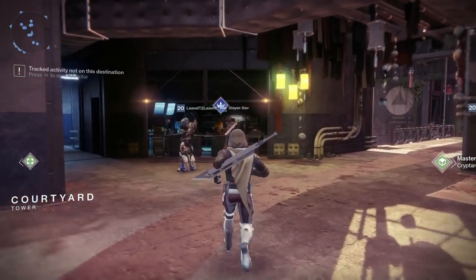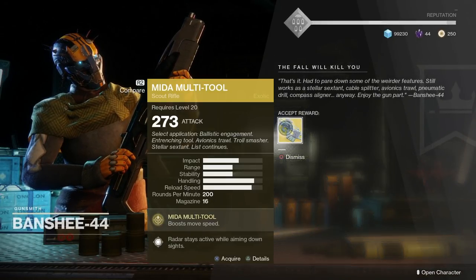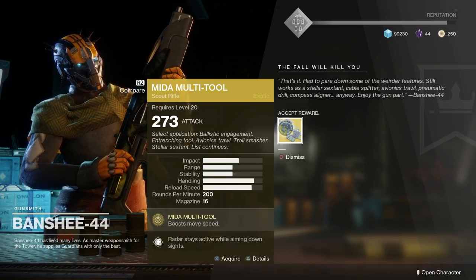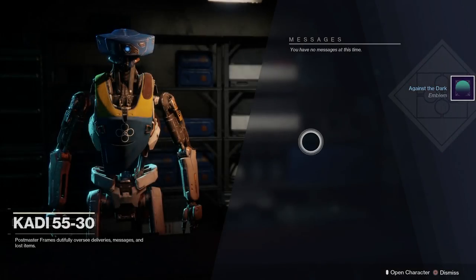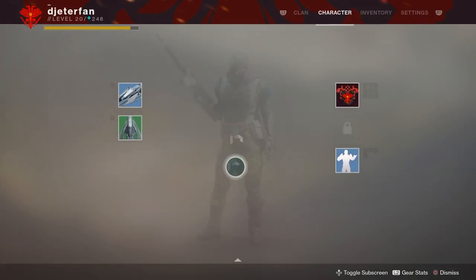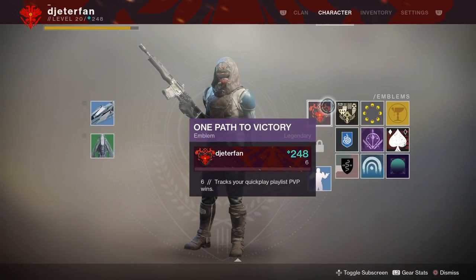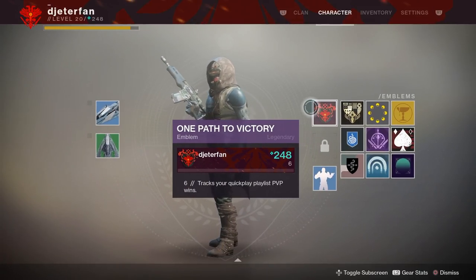Welcome back to another Destiny video. In this video I'm going to show you how you can get your hands on the Might of Multitool in Destiny 2. This is a pretty long quest line - it took me about two and a half hours to complete. In order to unlock this quest line, you need to first complete the story. You won't be able to do what is required until the story is completed, so get that out of the way first.